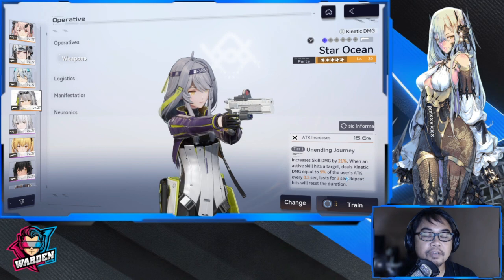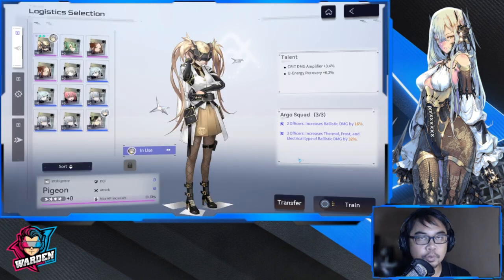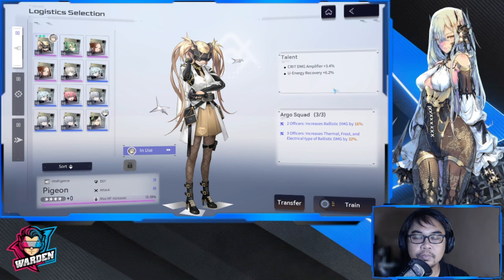For logistics, what I'm currently using for her — since I don't have the recommended set — is Argo Squad. This increases thermal, frost, and electrical type ballistic damage by 32%. When they say ballistic damage, that refers to your gun. So if your gun has the same element as the character, both benefit from this. All three pieces are from Argo Squad. If you equip two or three of the same squad, you get squad set bonuses on top of the individual talent.